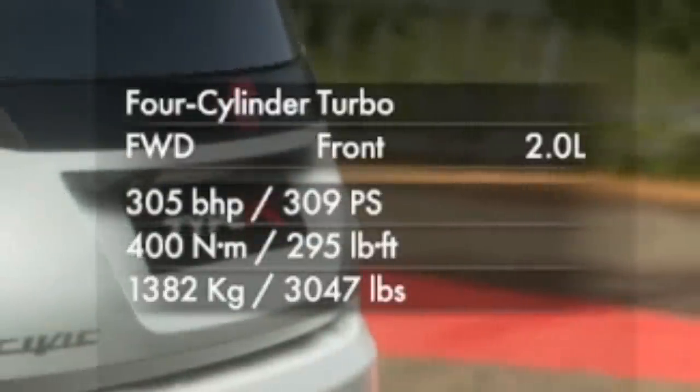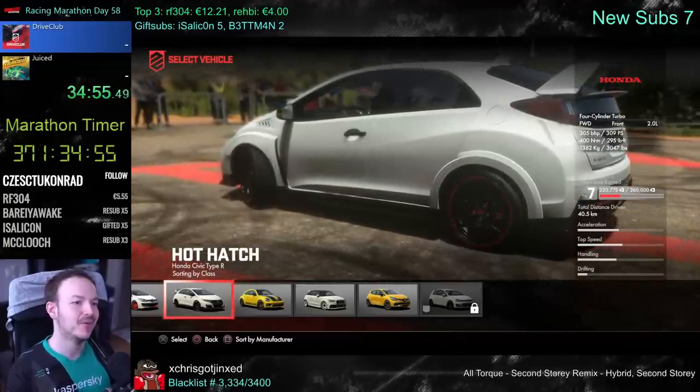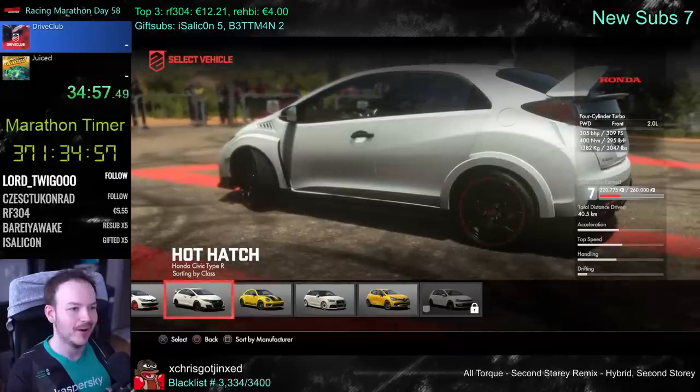On the right-hand side you see all the necessary stats in all the units — so you're covered. You have brake horsepower, regular horsepower, noob meters.